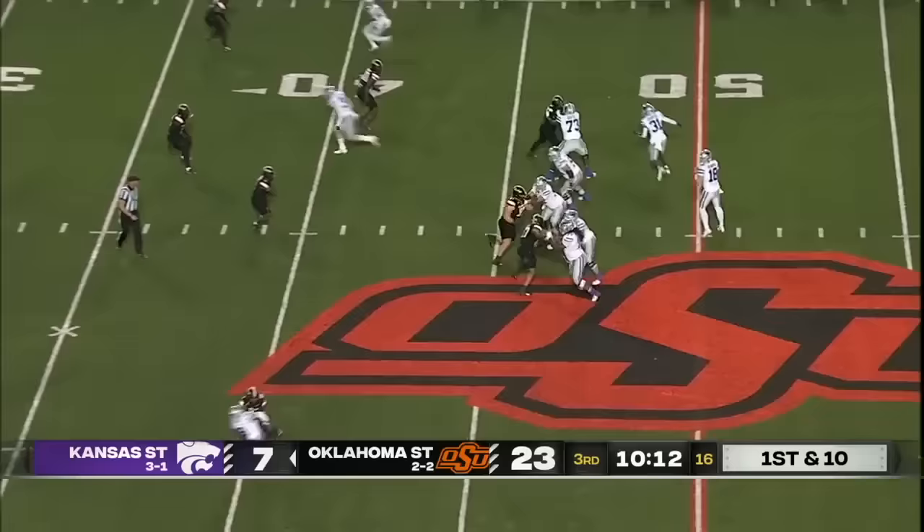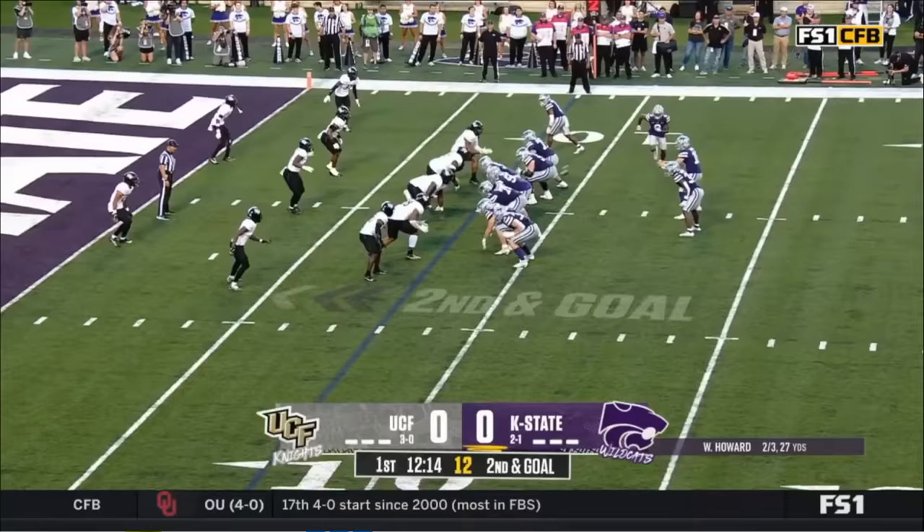In the game against UCF — Howard's got time, he's got an open receiver, it's Sennett, who powers. One-handed catch of a bad snap. And look at Howard.